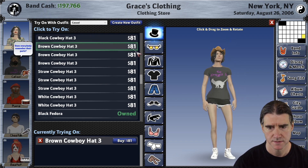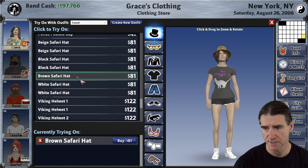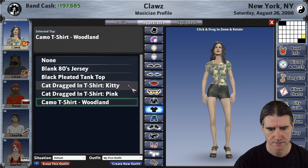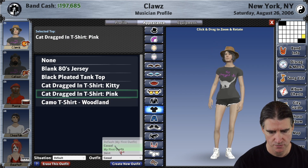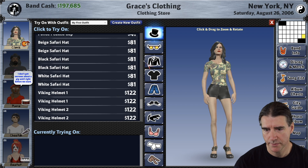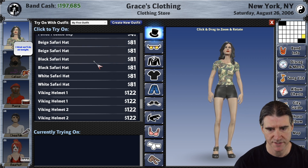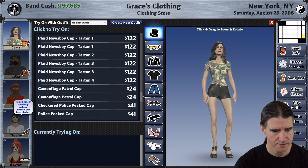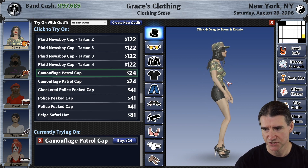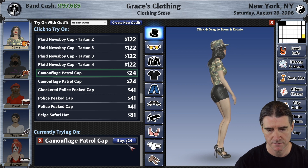And then if you decide to buy it — I'm going to go with the brown safari hat here. Now that safari hat is part of the casual outfit. So now I'm back at my first outfit which is set to my default, and my default is what's being used for my avatar over here. Let me add something — I want the camouflage patrol cap to go with the shirt. You see when I'm trying it on you can see it over here, but it doesn't show up over here until you actually buy it. There you go.